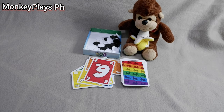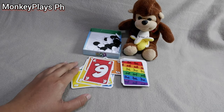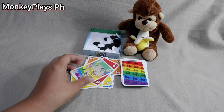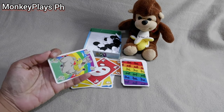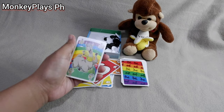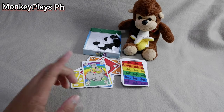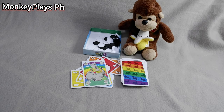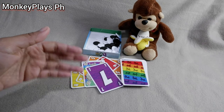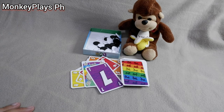Once the number 6 comes up — which is the highest number card — you can then play a LLAMA card. The LLAMA card acts as the ending card for the number sequence: 1 through 6, then LLAMA. It also serves as a reset point. Once a LLAMA is played, you can play another LLAMA or go back to number 1 and repeat the sequence: 1, 2, 3, 4, 5, 6, and LLAMA again.